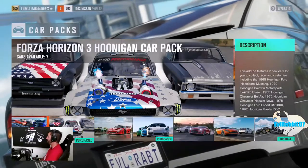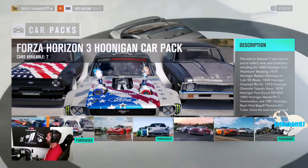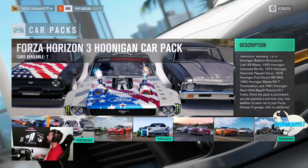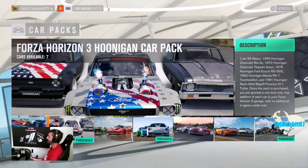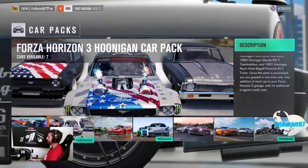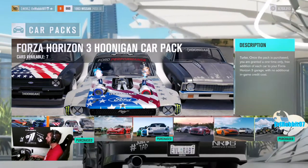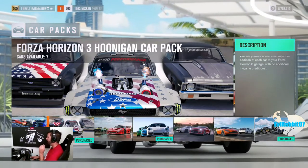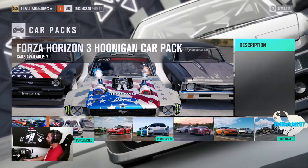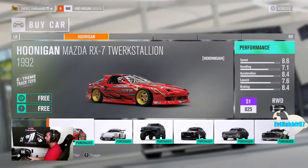What's up everybody, welcome back to the channel, I'm Evil Rabbit here on Forza Horizon 3 for probably the most anticipated car pack to date — the Hoonigan car pack. You can see the Hoonicorn, the Escort, and a Nova just creeping right there. Today we're gonna get into it, look at all the cars, take them all out for a spin, see how they drive stock, and then maybe on a later episode get some tuning involved.